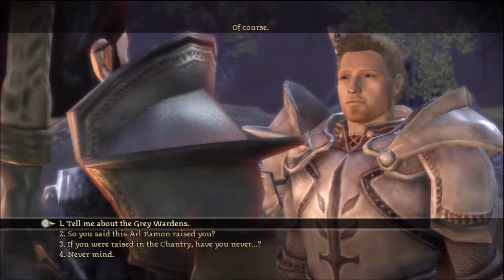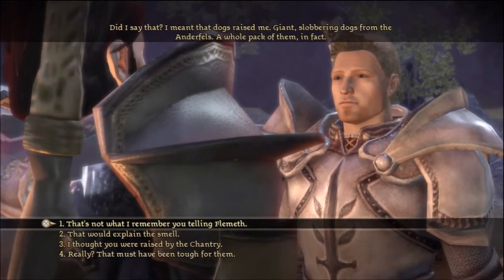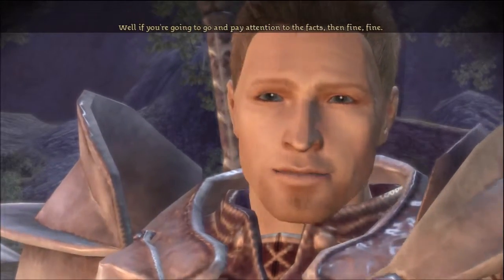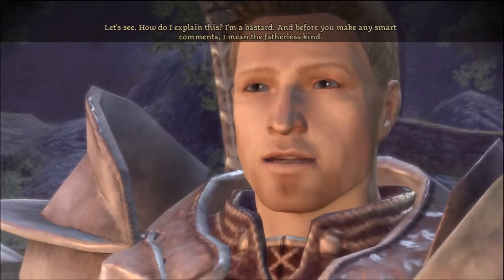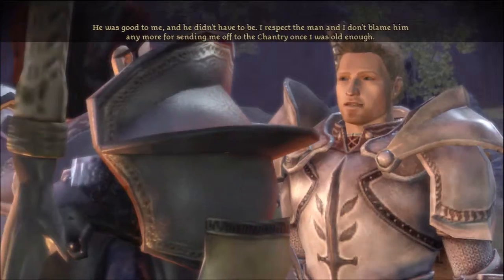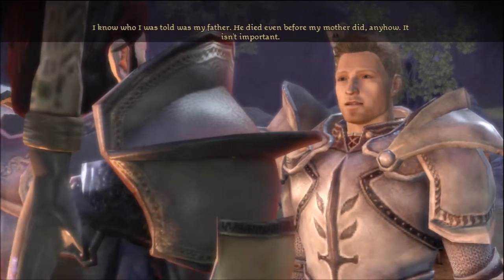Alistair mentions someone said Arl Eamon raised him - he corrects that: 'I meant that dogs raised me, giant slobbering dogs from the Anderfells.' He clarifies: he's a bastard - the fatherless kind. His mother was a serving girl in Redcliffe Castle who died young. Arl Eamon wasn't his father but took him in, put a roof over his head. He eventually sent Alistair to the Chantry once he was old enough.